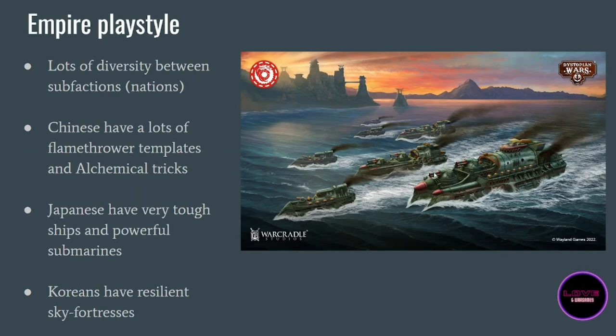Now that we know they are basically a united Asian nation, how do they play? As you might expect, these nations are quite different from each other, which means you have a lot of diversity whether you're bringing Chinese ships, Japanese ships, or Korean ships. The Chinese, for example, have a lot of weapons that are actually flamethrowers and they use templates — this is really devastating and they do a lot of damage at point blank. They also have some quite good tricks for boarding actions.